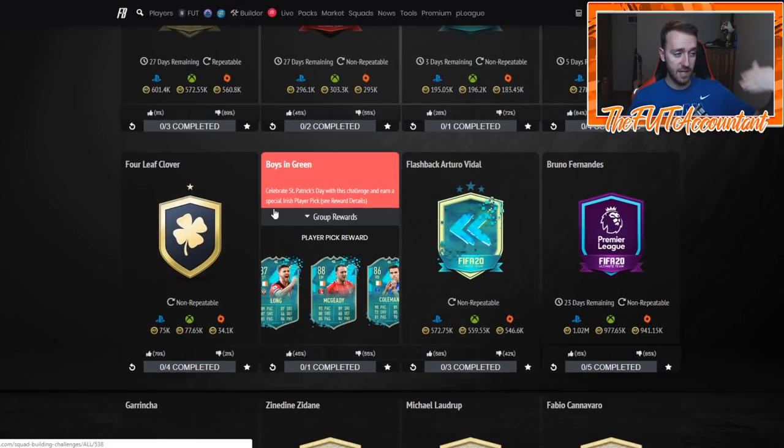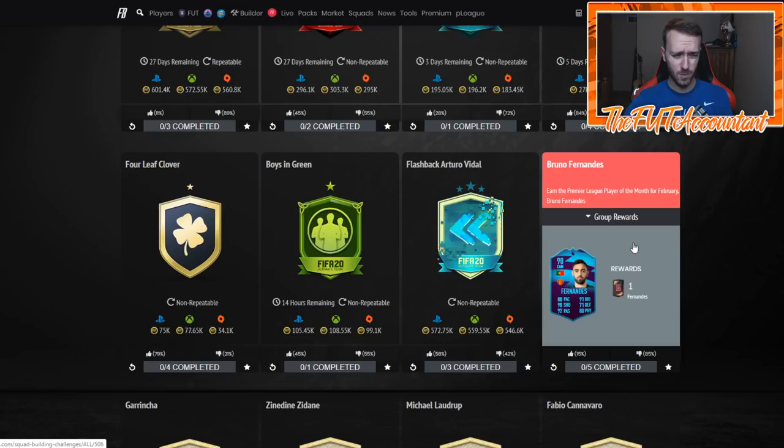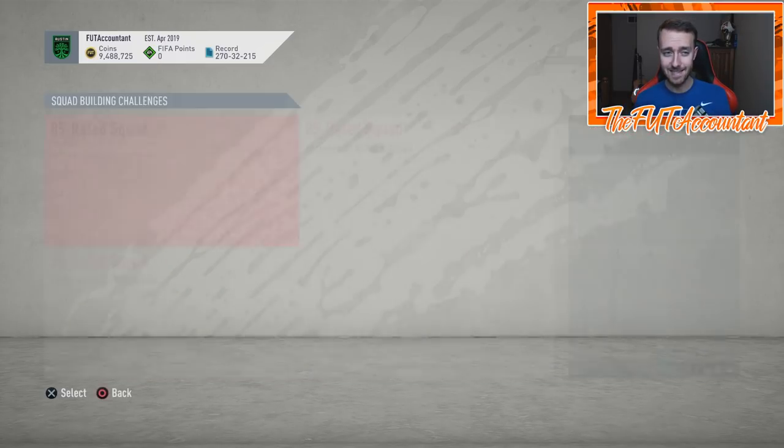If you did not do any of these SBCs right away, don't panic. If you want to do Bruno Player of the Month, I told people to wait because I thought the fodder could come down, but that was based on us getting FUT Birthday today which we did not get. This SBC is out for about 25 more days so you'll have time. The fodder will not get as low as it got last week, but there will be opportunities to craft these SBCs.